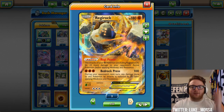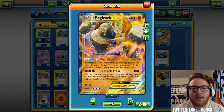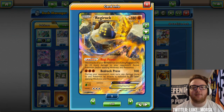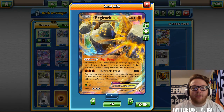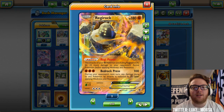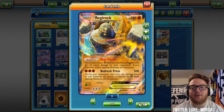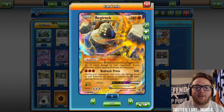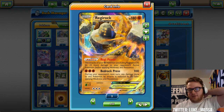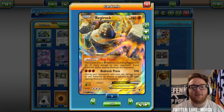Next is Regirock EX — basic, 180 HP, which is really good since it's just a support Pokemon sitting on the bench. Its ability makes the attacks of your fighting Pokemon, excluding Regirock itself, do 10 more damage to your opponent's active Pokemon. This amplifies Zygarde's and Buzzwole's damage. Also, if you have Fighting Memory attached to Silvalli, this adds damage to Silvalli's attacks too, because Fighting Memory makes Silvalli a fighting type Pokemon.